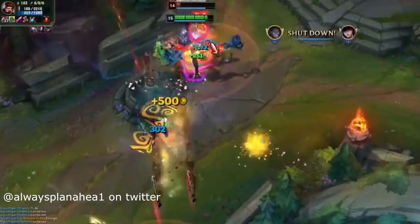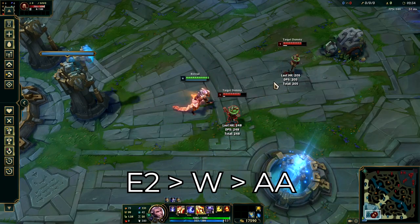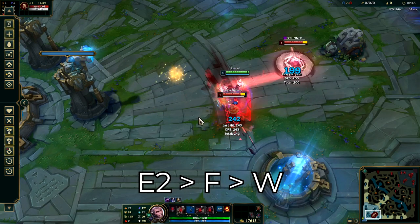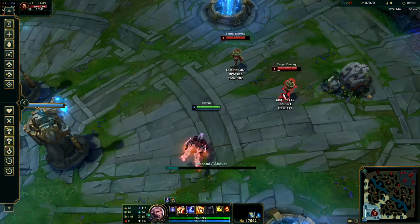In the middle of your E, you can cast spells before your chain hits and pulls you in. So during that window, you can do W or W Auto Attack. Then you can move on to cool combos like Flash W, or even Flash W Auto. Use this technique to target two enemies at the same time.